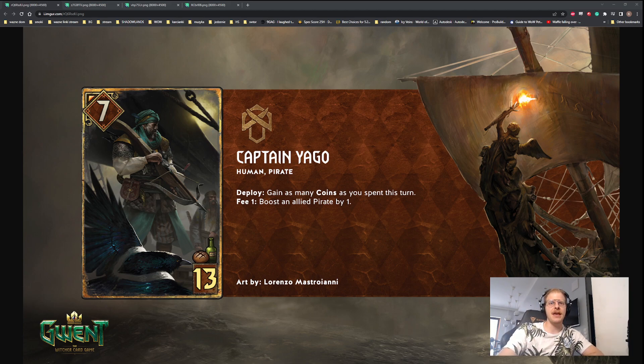The first card we have here is Capitan Iago, an interesting Syndicate Pirate deck card. Human Pirate, deploy: gain as many coins as you spend this turn. Fee one: boost an allied pirate by one. So this is kind of like a deploy that refreshes your coins, which most of the time — 99% of the time — you want to use it as a Profit Nine.